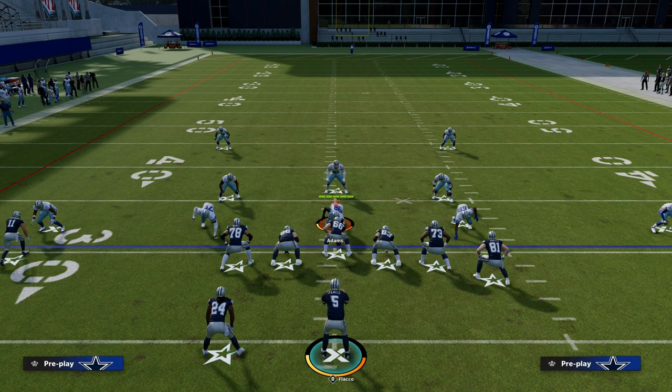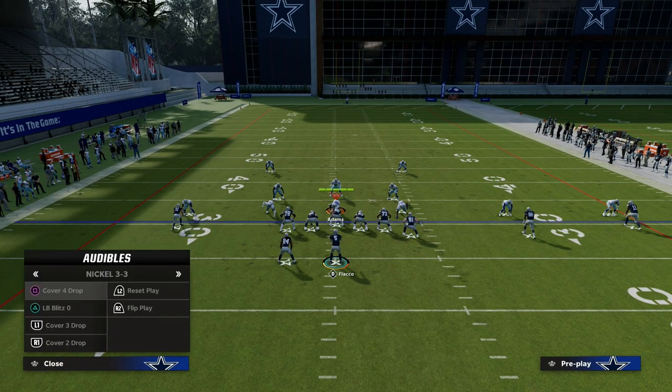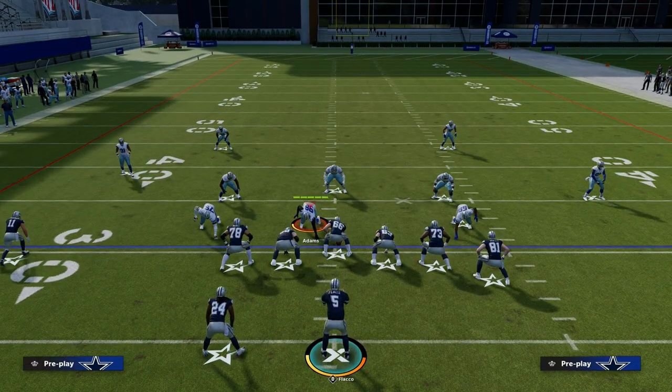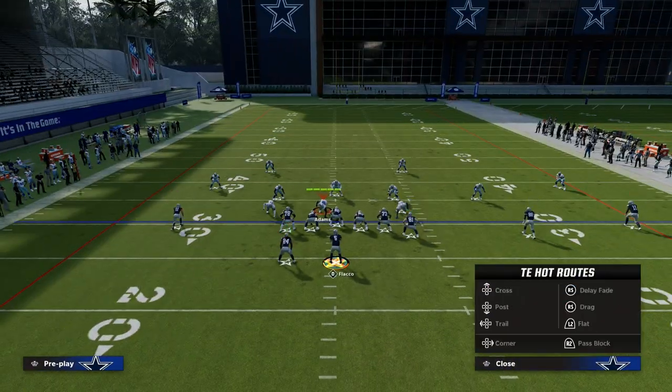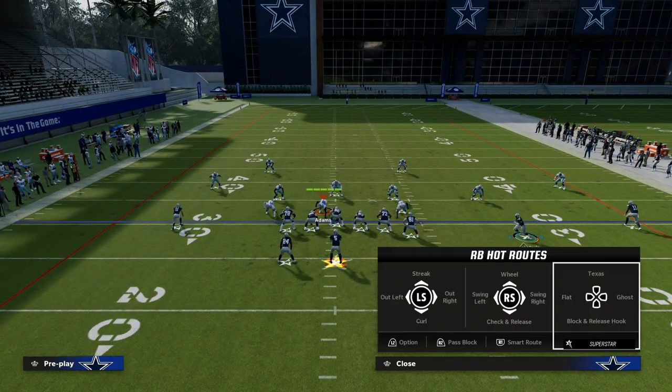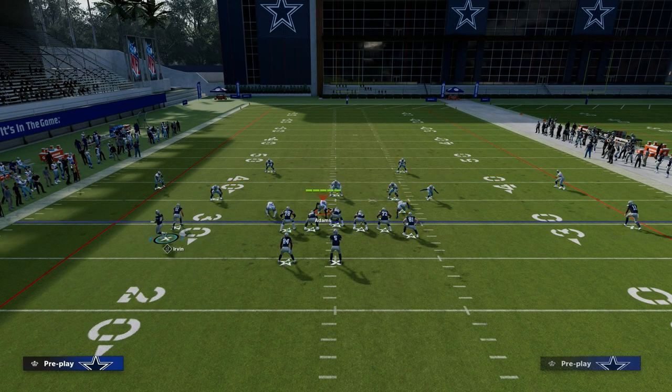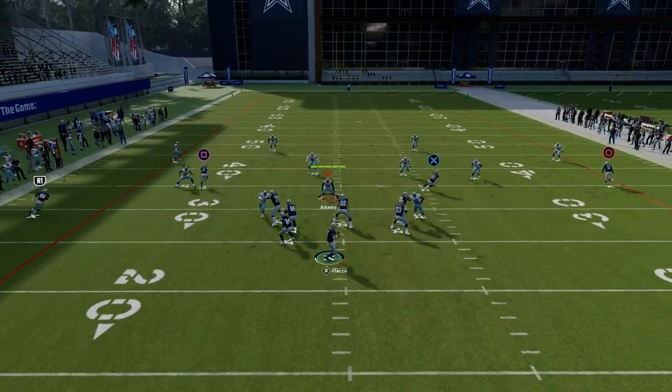As you can see, you have a lot of versatility against man coverage. You're going to be able to take man coverage out of the picture and they're going to have to play zone. When they start to play zone, this play is also really good because it spaces the field really well. When you want to attack zone, you want routes that attack the whole field.